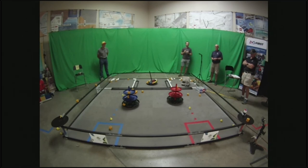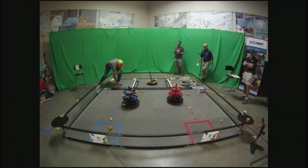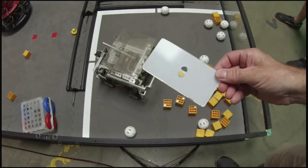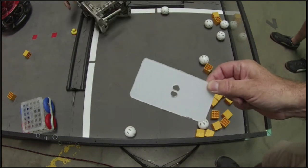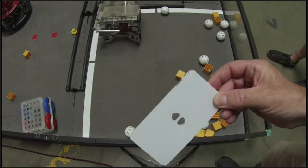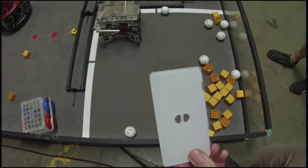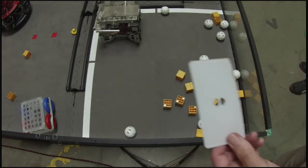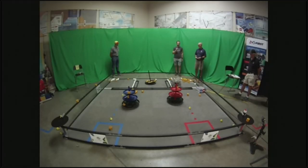Do the field barriers move when you roll over them? No — they're actually anchored underneath the mat with a plate. Every place you see a joint or end, there's a plate holding the barrier down. AndyMark did extensive testing running many different robots over it. The plates are a bit of a hassle to get under the tiles, but they do a really good job of holding the barrier down.